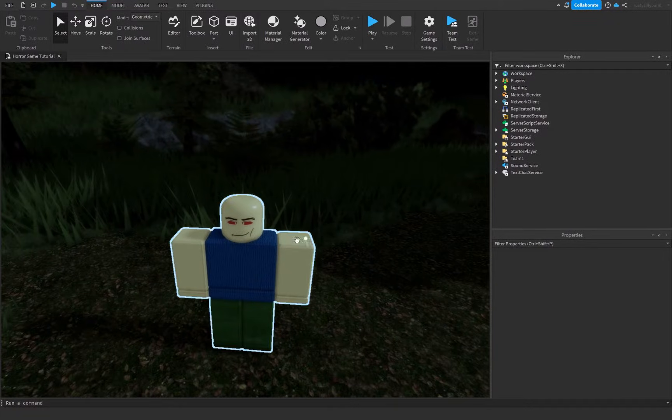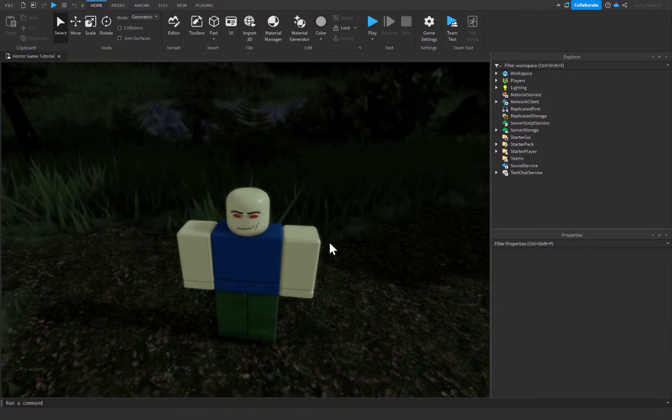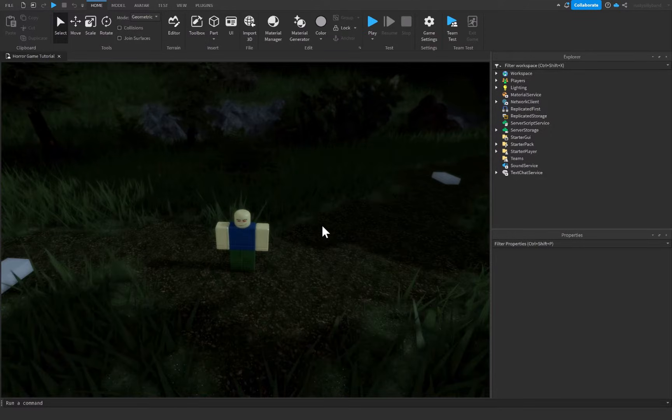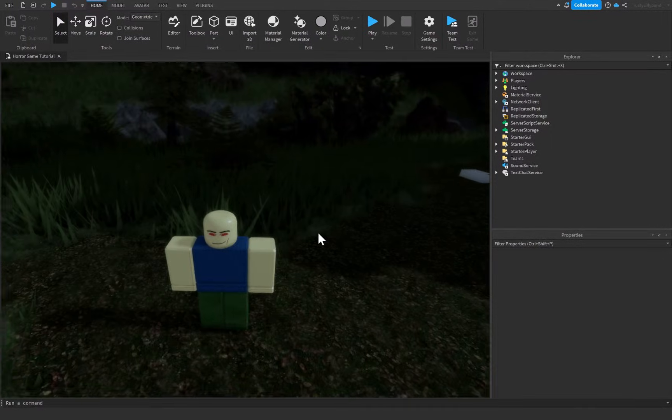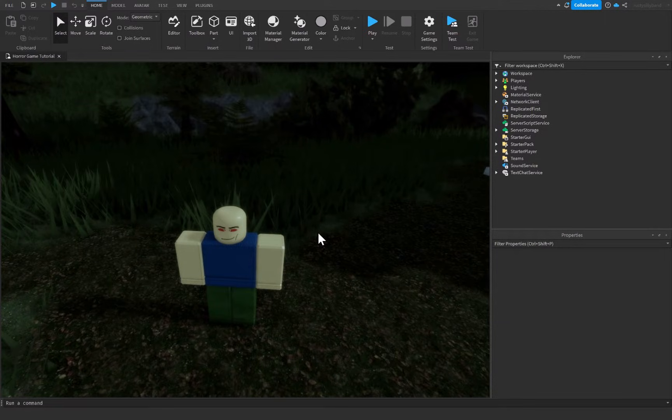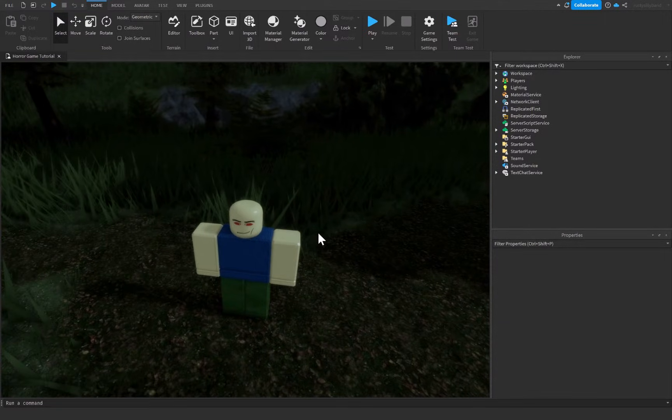In the last horror game episode we made this little guy — a scary monster that roams our path, finds waypoints, and even chases the player if it sees them. Now we need to create some sort of scary jump scare with this rig so that the player will actually be scared of dying and not just mildly afraid of dying.